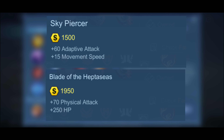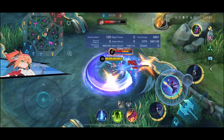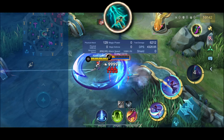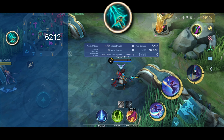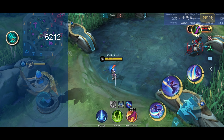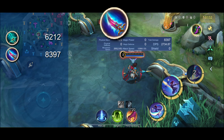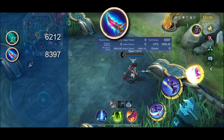It's a lot cheaper than Blade of Heptasy, so let's see if getting this first is better. We're gonna do some tests, starting with a combo damage test. With just the Skypiercer, Fanny was able to deal 6,212 damage. With Blade of Heptasy, the damage is 8,397. Well, that's expected considering the price difference.